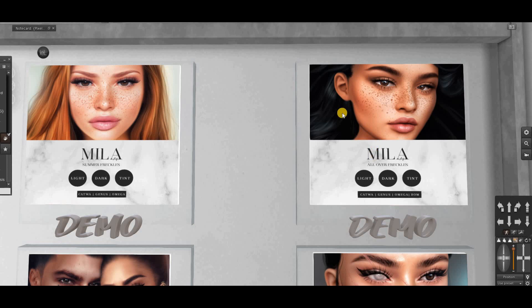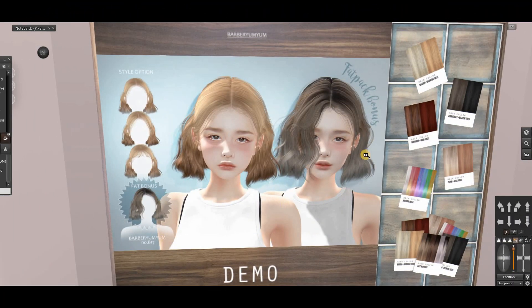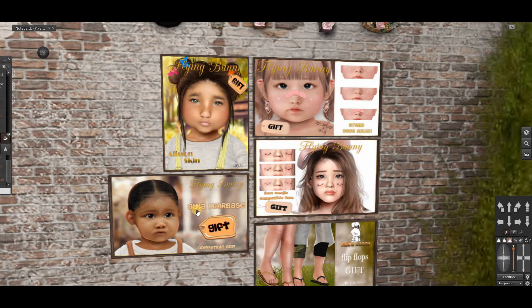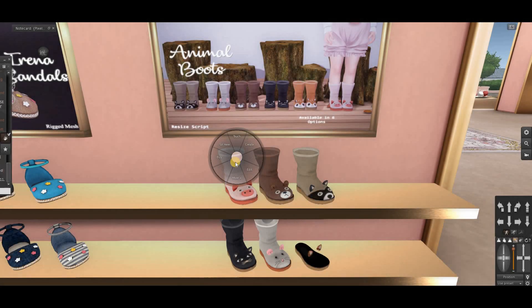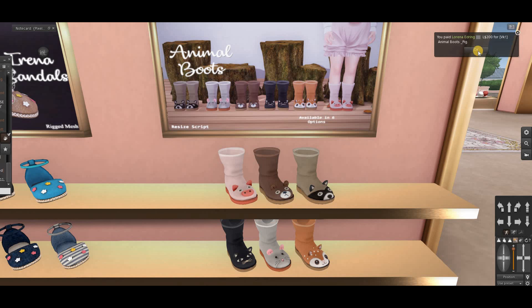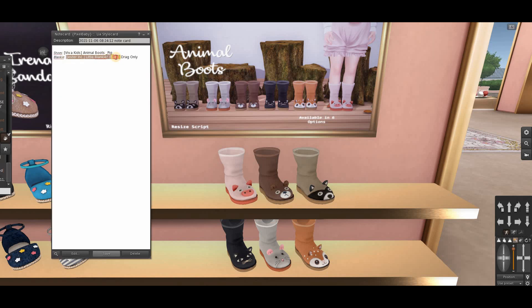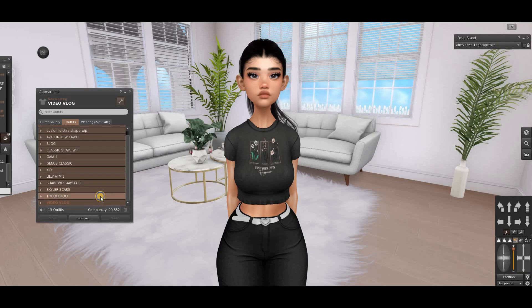Next are the freckles. Now I need hair — I found one called B17, style number three. This is a fat pack and style three has the right colors, so let's get it along with a hair base. There's a cute band-aid or blush element too. I found the outfit, then found the animal piggy boots. Finally, the last item on the list is a blanket.